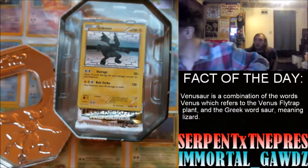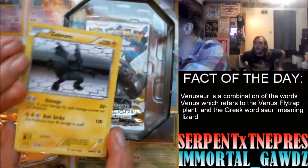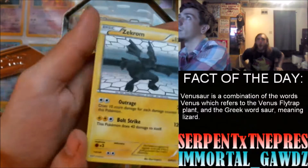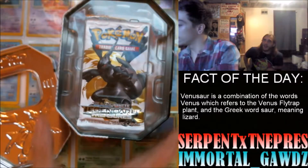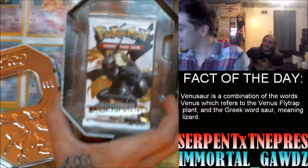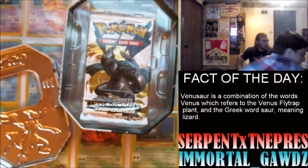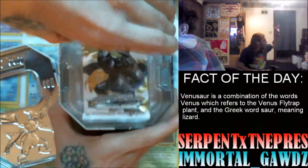The fact of the day: Venusaur is a combination of the words 'Venus,' which refers to the Venus flytrap plant, and the Greek word 'saurus,' which means lizard. So it's literally a Venus flytrap lizard, which makes total sense.